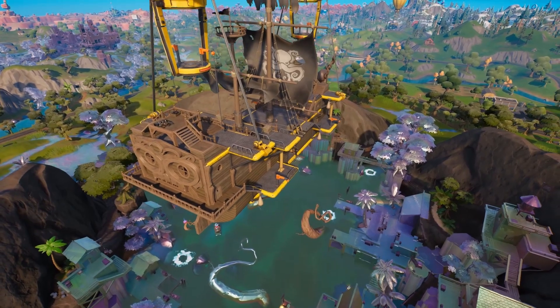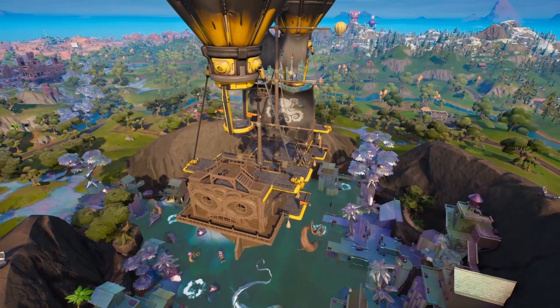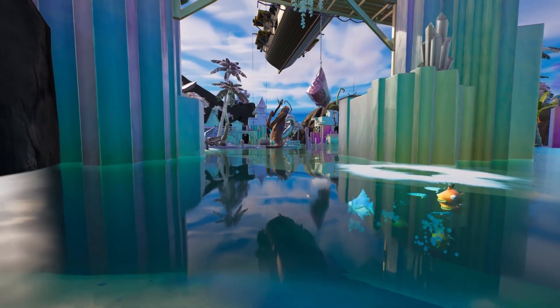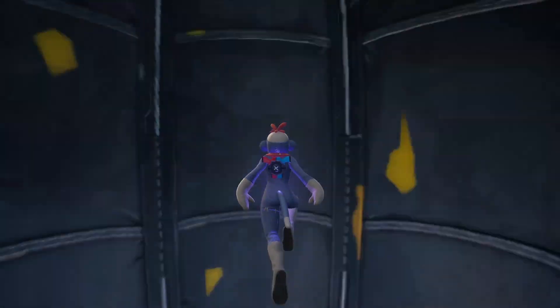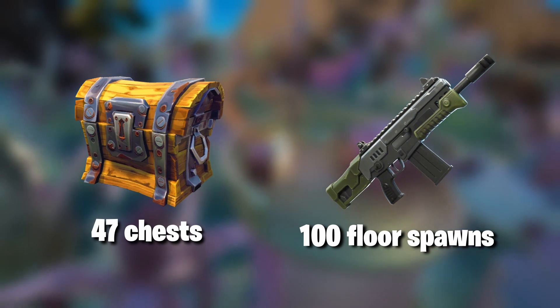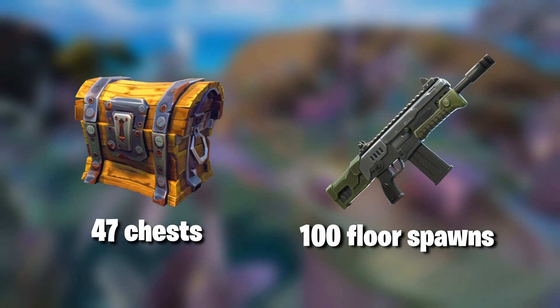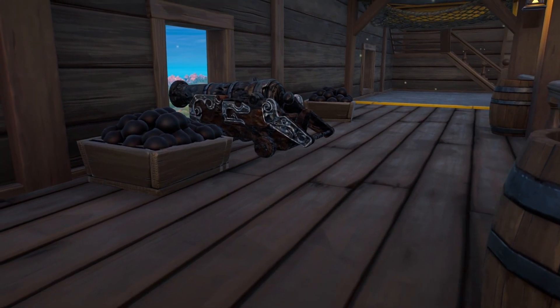The Lustrous Lagoon is an adapted version of last season's Lagoon, with the pirate ship now hovering in the air. One of the big problems with the POI this chapter has been a bad map position, but now you have balloons to fly up and get your rotation started faster. As for loot, there are 47 chests and over 100 floor spawns and a large vault, giving the POI an overall score of 56, putting it in the top half overall.